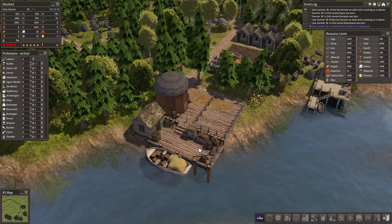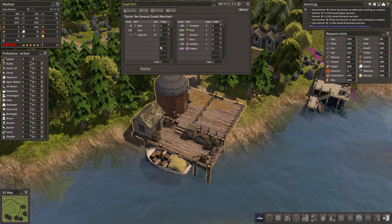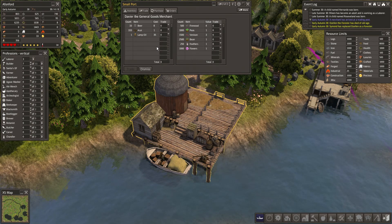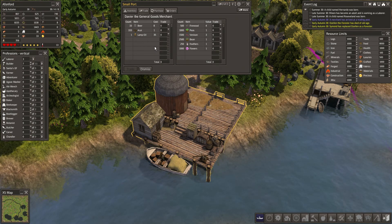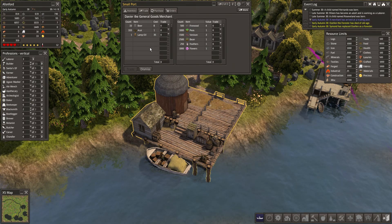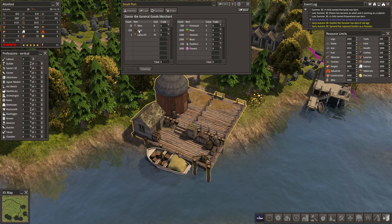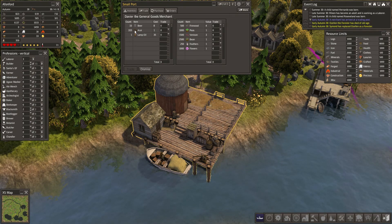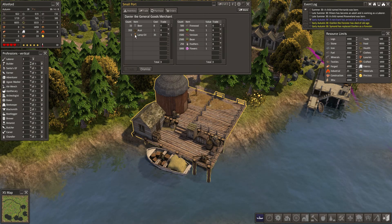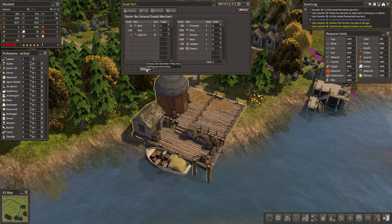A merchant has arrived at the trading post with beer, lamp oil, and other items. A zelem the forester has died of old age; Simond has replaced him as forester. Nothing the merchant has takes my fancy — probably not something I require at this point, so goodbye.